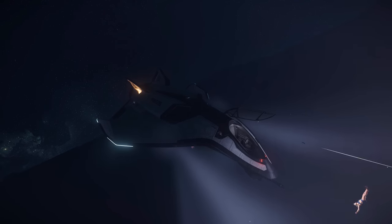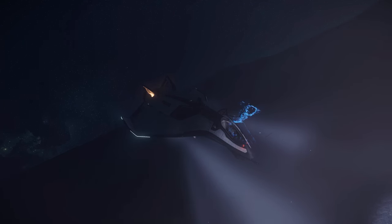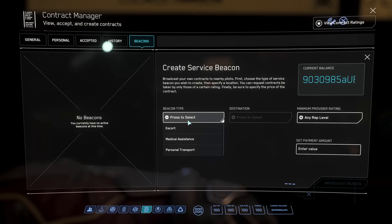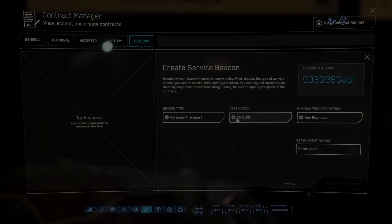Likewise, say you die and you really need to get back to your body after some misfortune has occurred and you don't have a death marker. If you have a friend do this before you call another ship to the hangar: come into the beacons and set up a transport beacon, then select the first ship on that list — it normally looks like a weird little code, but that should be your ship. Hopefully that's not too far from your body, and then your friend can accept the beacon and drop you off.